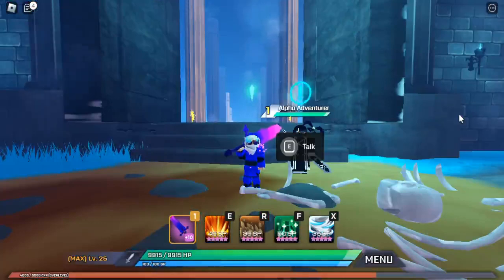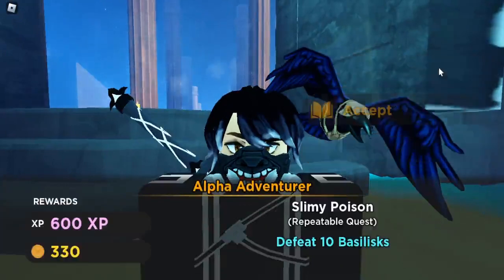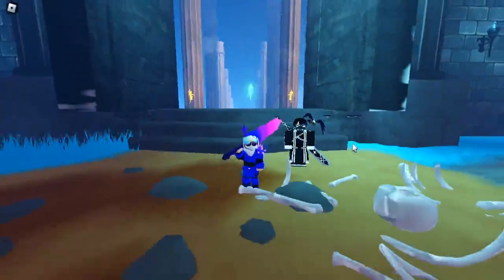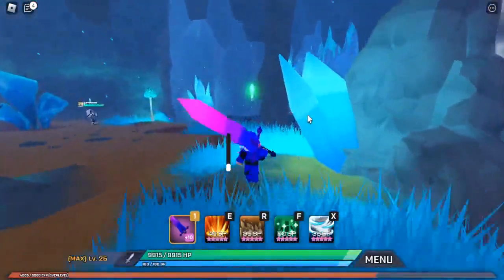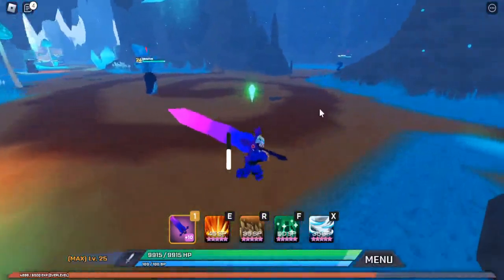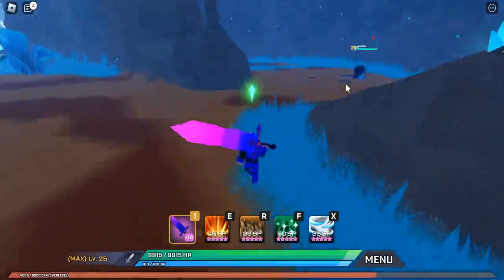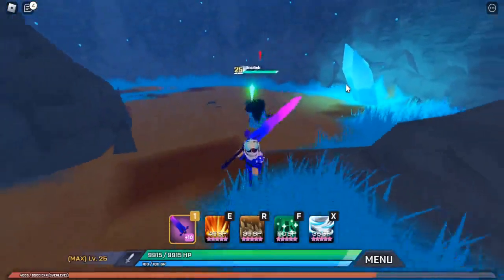Now that you've made it to the boss room door, you'll see the alpha adventurer here. Talk to him — now that you're level 22, you can do Slimy Poison, it's a repeatable quest to defeat ten basilisks. Once you've accepted that quest, come over here past the bridge into this big open area. Sometimes there are two, and the second one will go over here, so I recommend luring it over to this one.